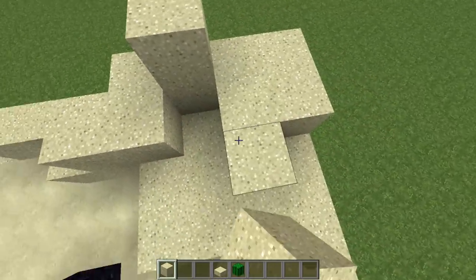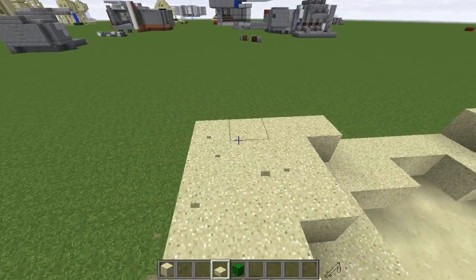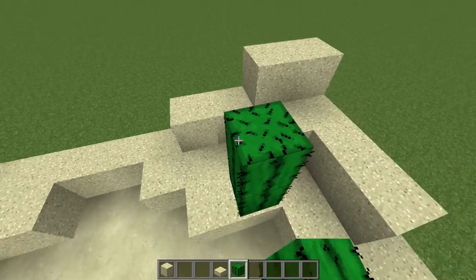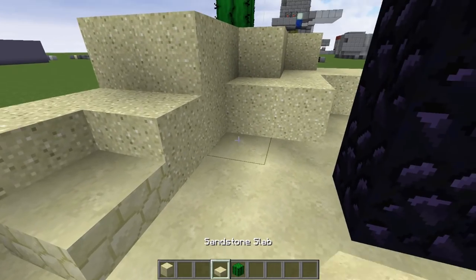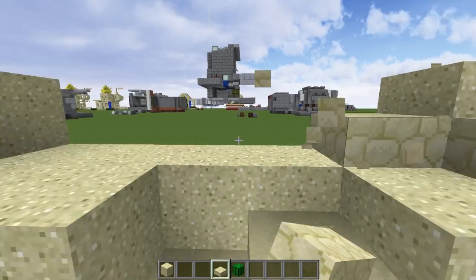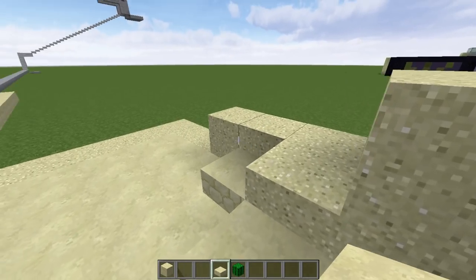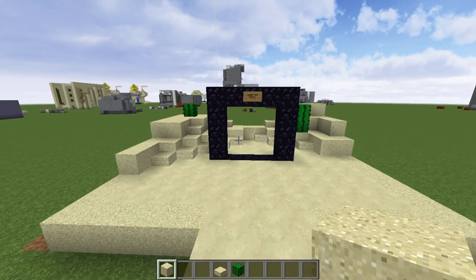I think something like this could be kind of cool. I believe, I'm hoping, that we can add cactus. Can cactus go in the nether? I believe so. Possibly could carry on with the whole sandstone thing, keep it quite smooth. I don't know why I'm doing this right now because I haven't even seen if this looks good or not. I'm just showing you guys what my plan is.